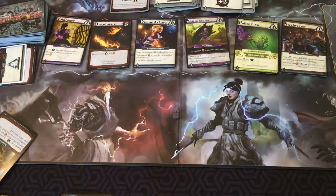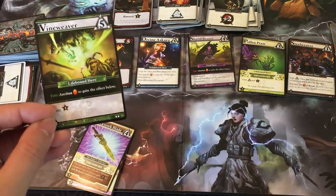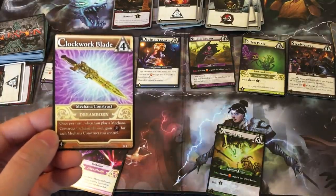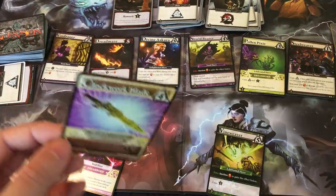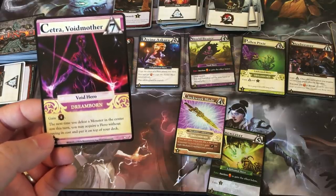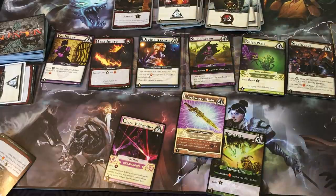Here are some other card examples. Vine Weaver is a Fate Auction card — you can gain four honor, so as soon as it appears you can auction for it. Clockwork Blade is a Dreamborn card: once per turn when you play a Makana construct including this one, gain one power for each Makana construct you control. Centro Void Mother gives four power, and the next time you defeat a monster in the center row this turn, you may acquire a hero without paying its cost and put it on top of your deck.